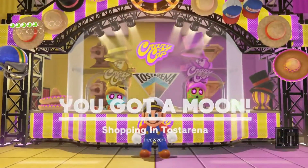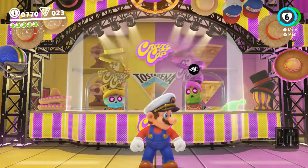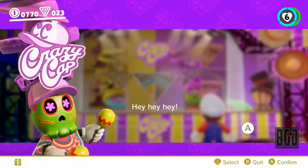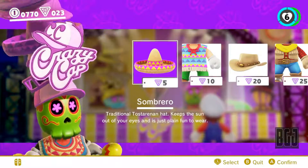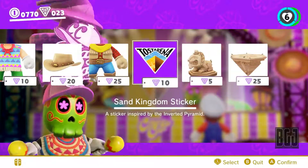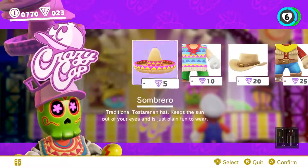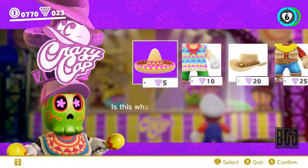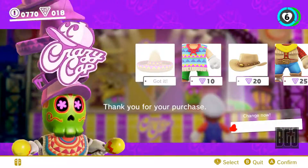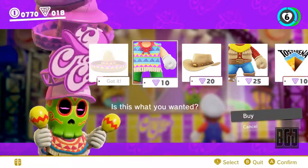Let's see what else we can buy. Maybe we can buy the clothing to fit in, because that one guy at the locked door said we needed clothing to enter. I think it was the poncho and the sombrero — not the cowboy hat or outfit. Since we have 23 of the pyramid currency, we can just go ahead and purchase both of these. We might as well, because I don't know what else we're going to spend it on — the character said we can only use the currency here in this town.